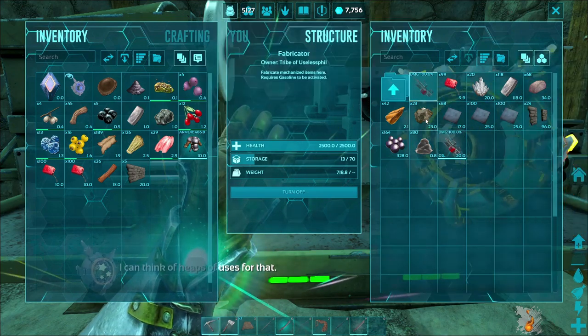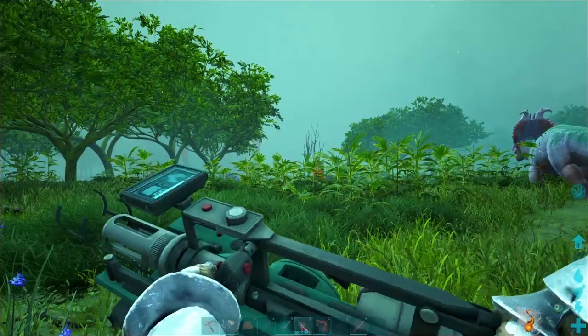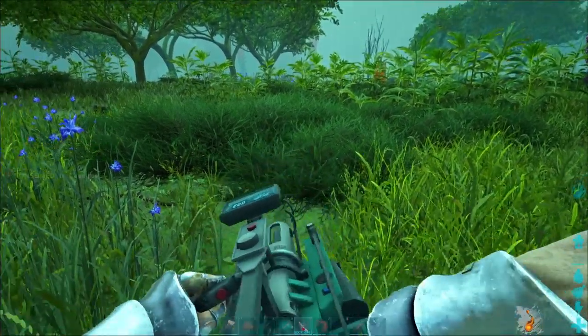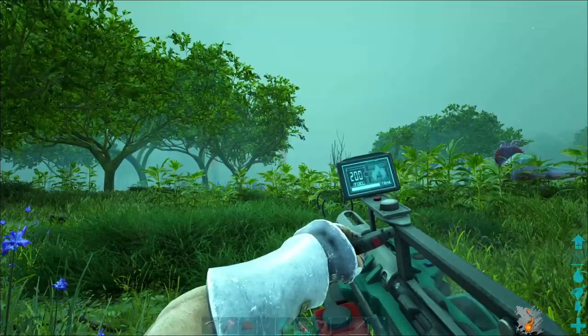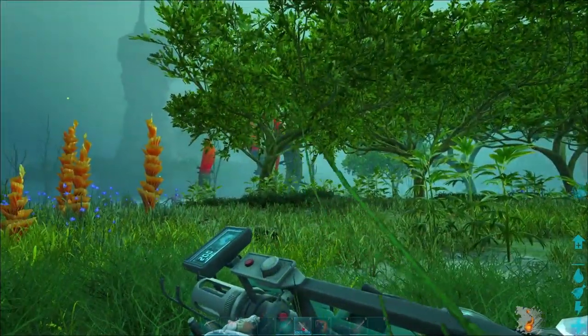The mining drill is a jack of all trades tool. It is very good at harvesting pretty much everything. As long as you have gasoline in your inventory and the mining drill equipped on your hot bar, you can pretty much gather whatever suits your fancy.